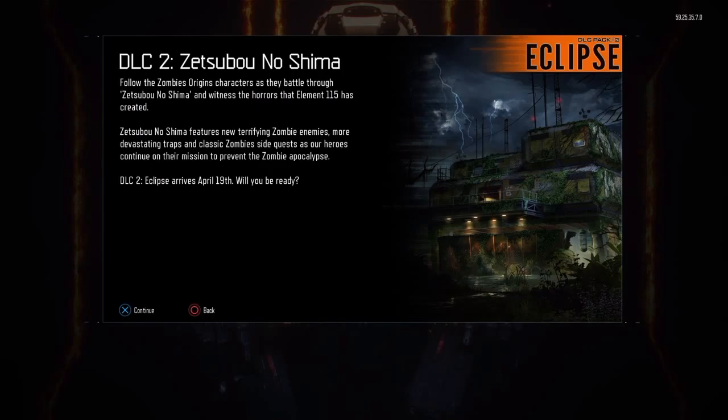Hello YouTube, this is TJ your Deadpool here. As you can see on the screen, Zetsubu no Shima comes out in six days — April 19th. I cannot wait, man. Next Tuesday it's coming out, it's gonna be fun. I got some information for you guys today.